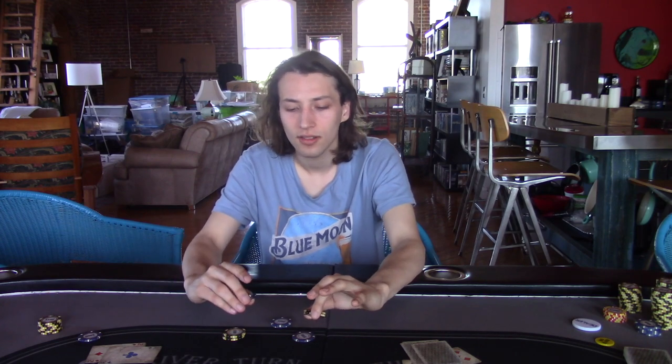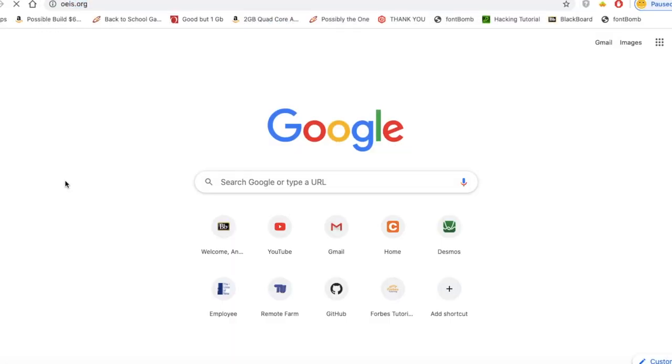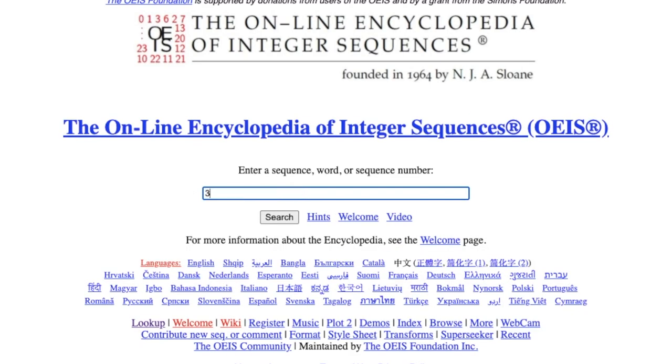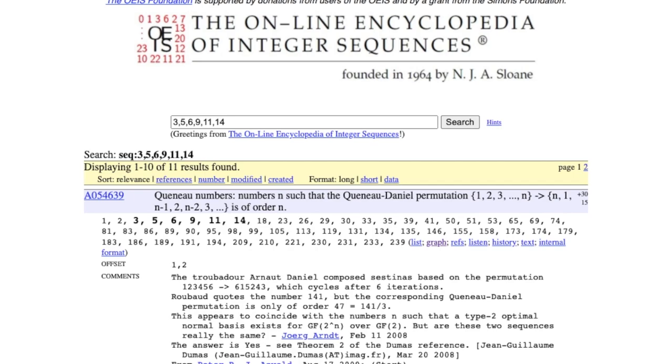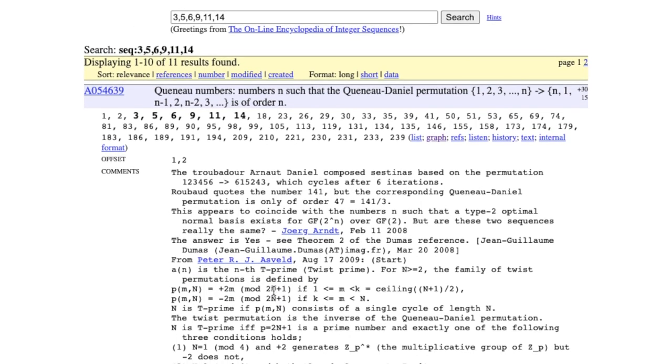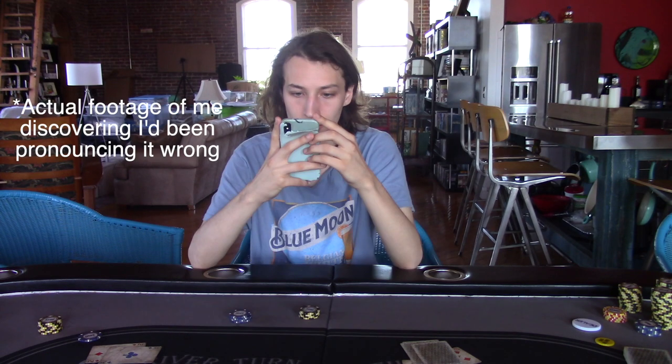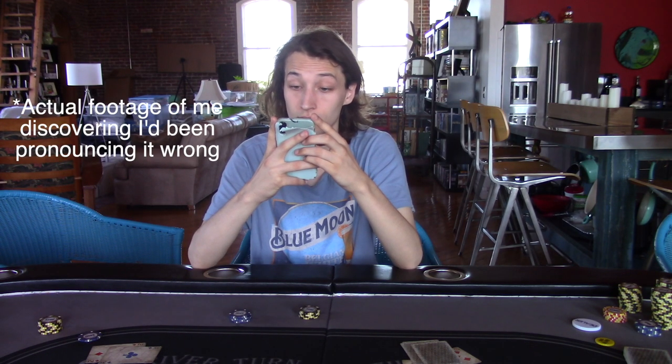After not being able to find any pattern, I went to the Online Encyclopedia of Integer Sequences and plugged in the series of numbers where the number of chips equals the number of shuffles needed to separate them out again. What I found was that this sequence was already known about — something called Catalan numbers. I'm grossly mispronouncing that — it's Catalan.